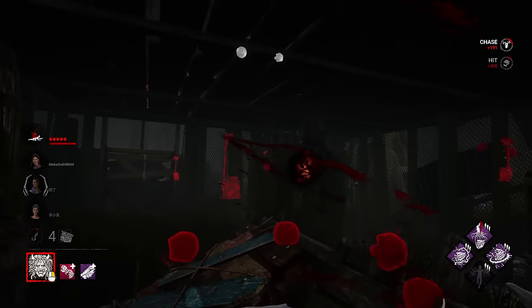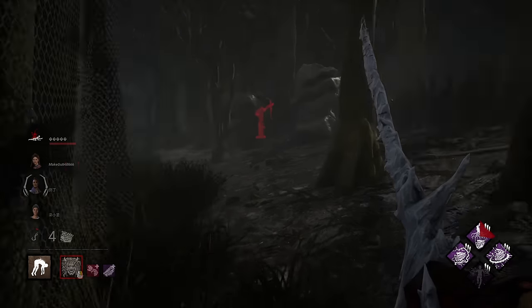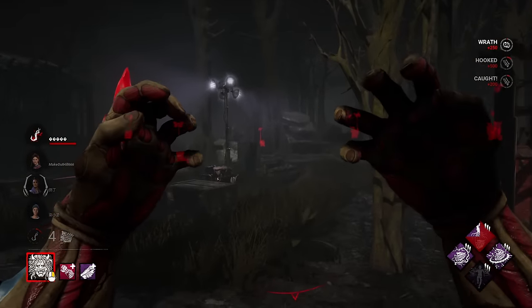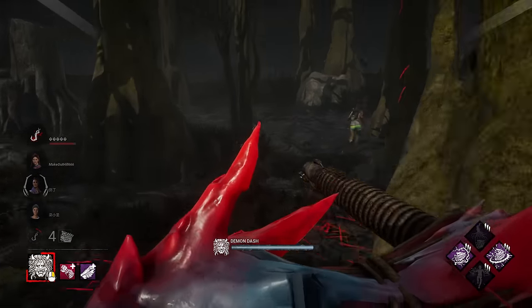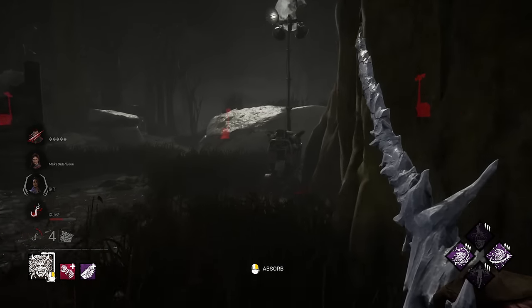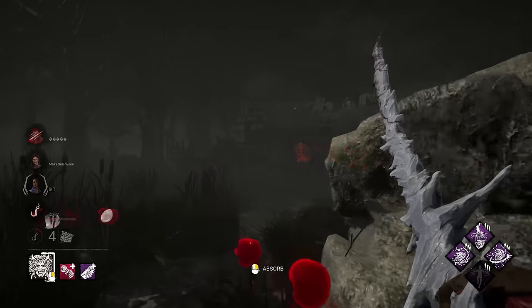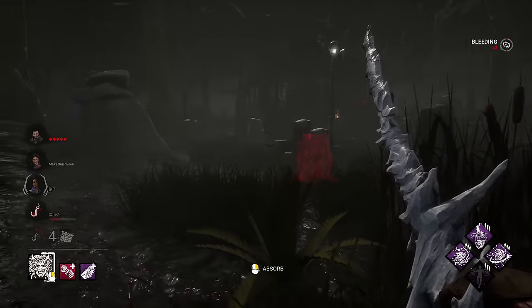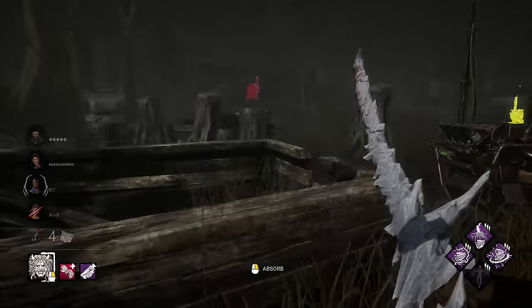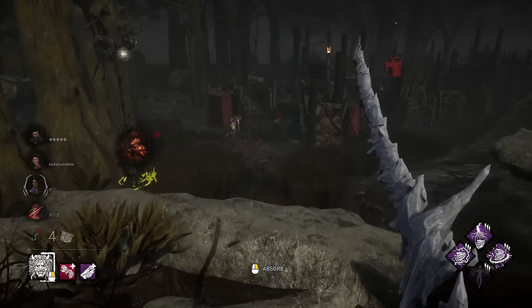That's going to be Eruption on that gen. No Jolt nearby, so none of the generators in this vicinity are being actively repaired — good. Let's put him up in the corner, and we can still use Demon Dash and lay down our big titan hammer. This gen has some progress — we're going to destroy it with Overcharge. The cool thing about Overcharge is the original difficult skill check still applies, which is great. Blood orbs there, and Lethal Pursuer extends it by an extra two seconds.